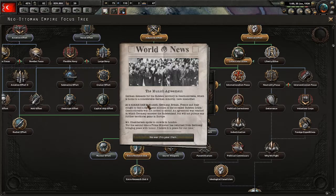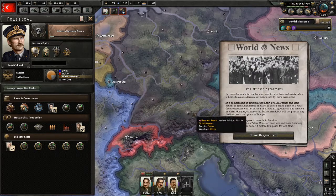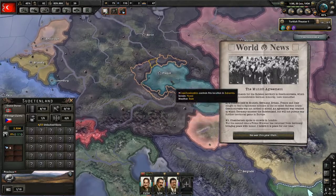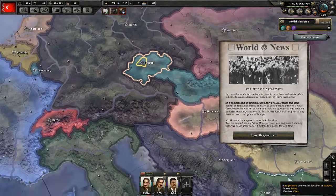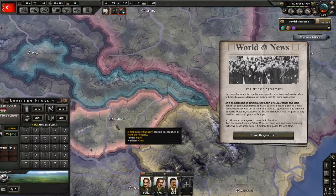Munich Agreement. Germany demanded Sudetenland and got it — so that's Sudetenland. Czechoslovakia lost a huge chunk of its lands, and Germany is going to demand this land for Hungary too.